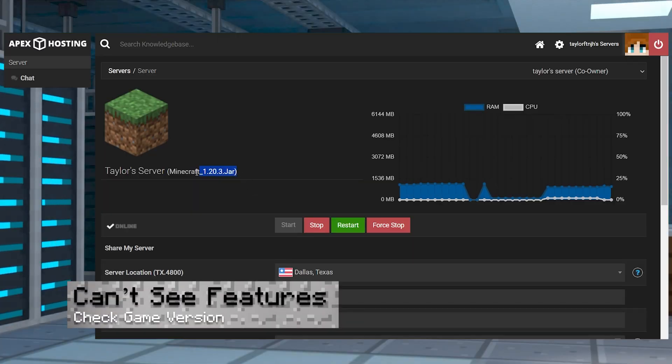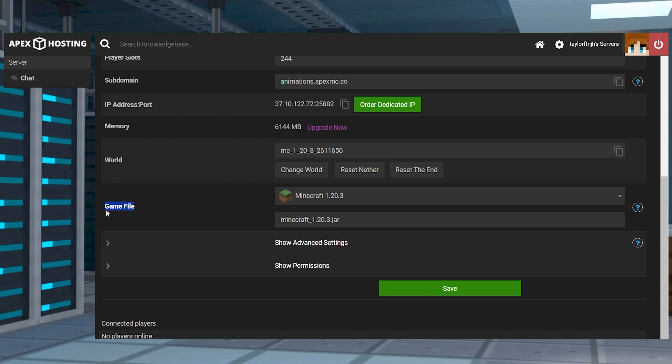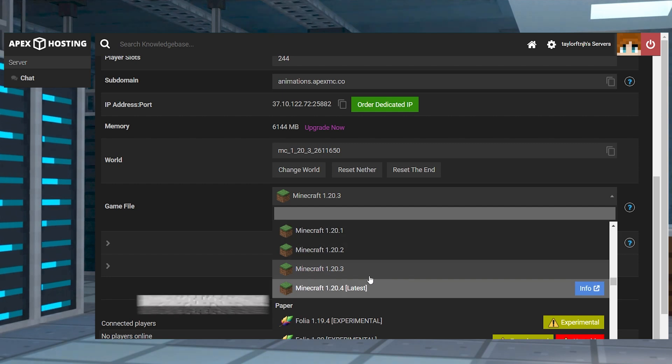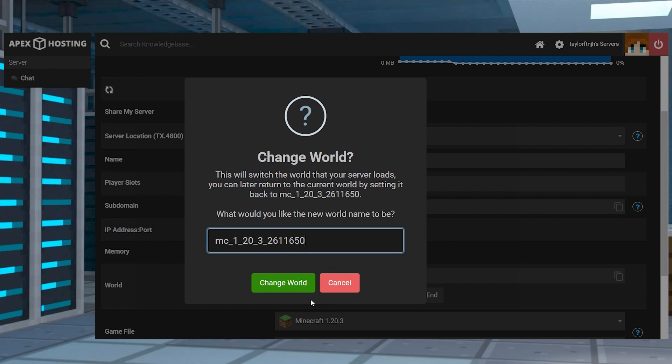If you can't see the new features, make sure you are running a server of 1.20.3 and above. Anything lower does not support the new changes. You can do this by changing the game version in the game files section of your panel. If you can't remove experimental features, remember, any worlds using experimental features cannot have them removed. With this in mind, the only options for removing them are a restoration from previous backups or creating a new map.